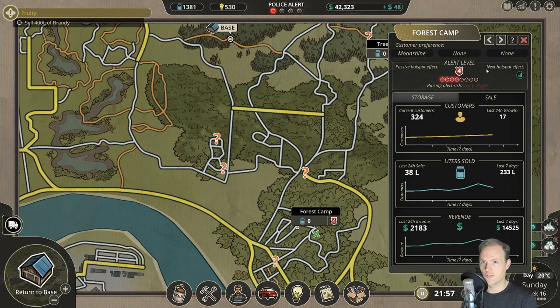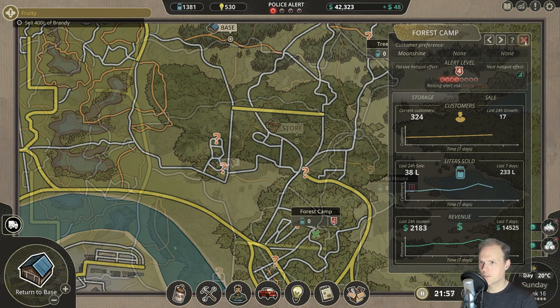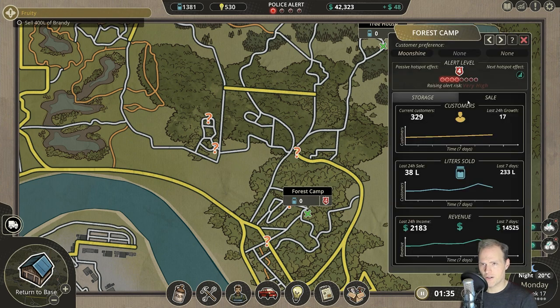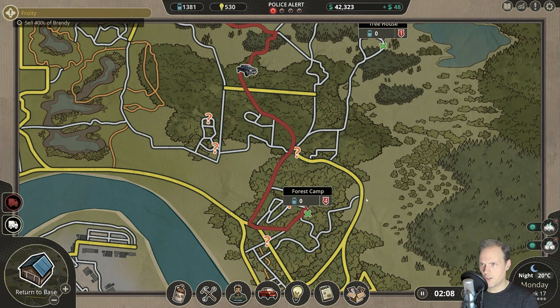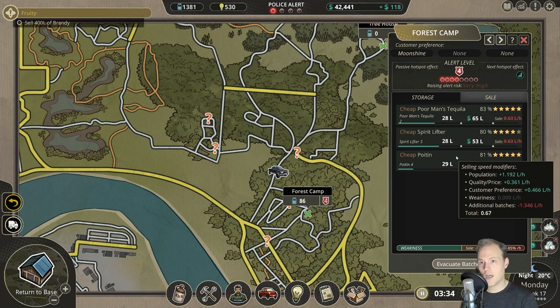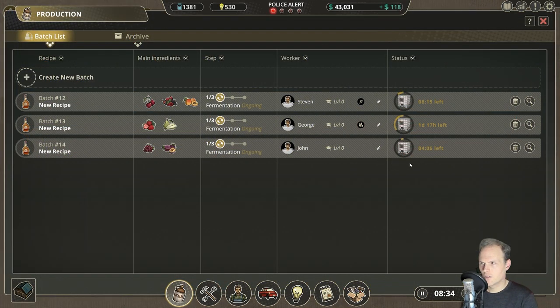Nice — we have a lot more money now as well. So I think it's time to go to the forest camp and, after all these days, sell them the base stuff again. There he goes, ride like thunder. Let's see how they are still selling fine.